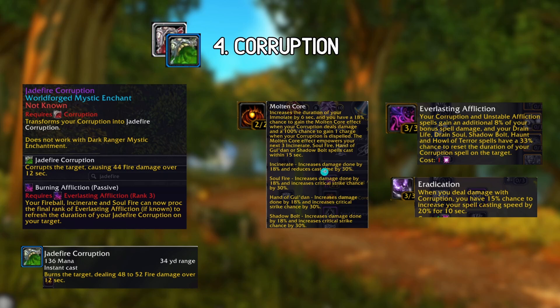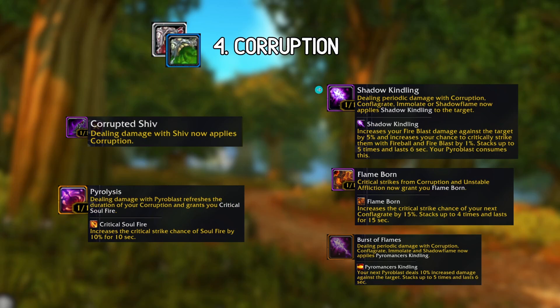This is probably my favorite interaction because some of the talents you get out of it are so strong - like Molten Core, the benefits are so strong. Also Eradication gives so much spell haste, and now you can proc it twice as often, so you can probably have it up 100% of the time when you have both corruptions. There was a World Force Mystic enchant in previous seasons that changed your corruption to do fire damage instead and had some extra benefit, and now you can have both corruptions.